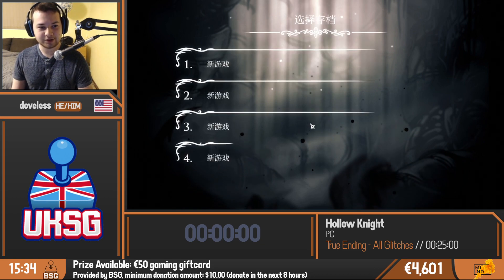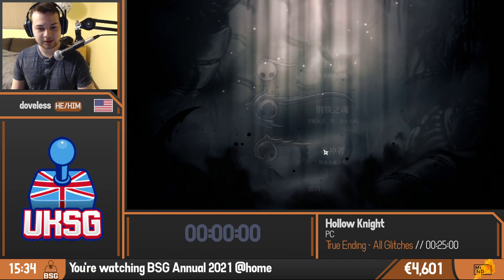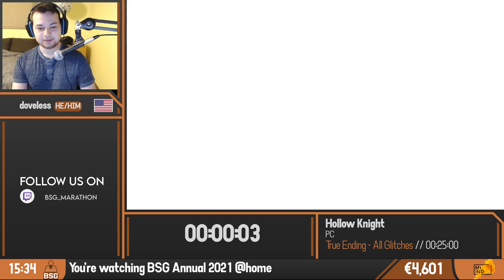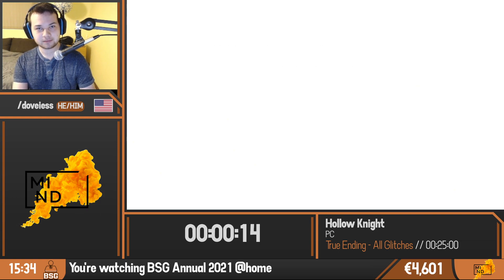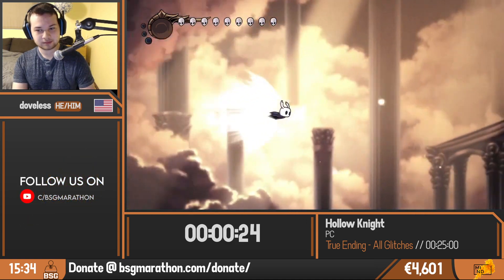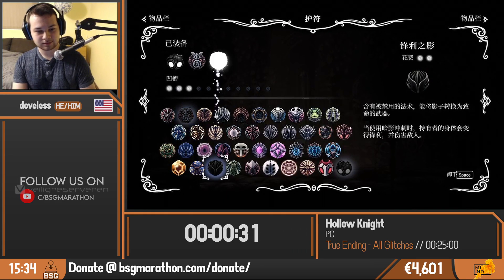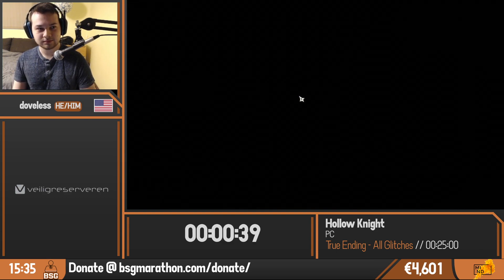The first thing I'm going to do is start a new file, and timing starts when I select this file. This is actually a Godseeker save — something added in the Godmaster update. It's basically a challenge mode where you can access several boss rushes and stuff. You actually start with all of the upgrades, all of the charms, all of the movement abilities, and you're not meant to be able to get out into the overworld. But we can use a glitch called Main Menu Storage to get all of these properties from a Godmaster save to a regular save.